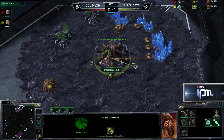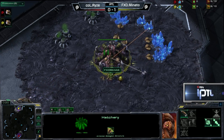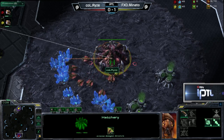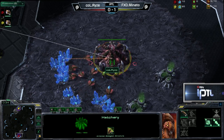In the 12 o'clock position towards the top of the map from Team FXO EU, it is Monado. Monado going to be facing off against his opponent down in the 6 o'clock position. In the red, it is Ryze.